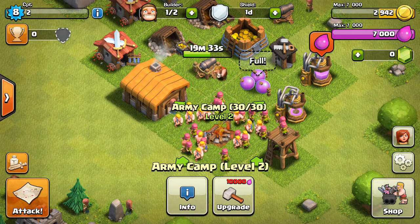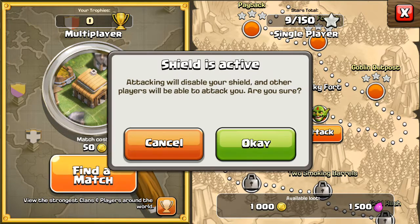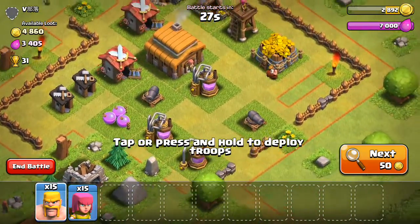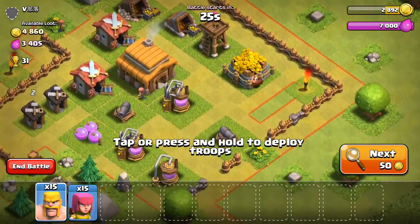Let's go ahead and press attack. Let's just find a match. Attacking will disable your shield and other players will be able to attack you. Are you sure? Okay. These guys — whoa, they look hard.